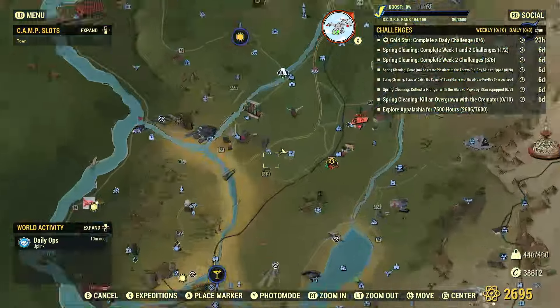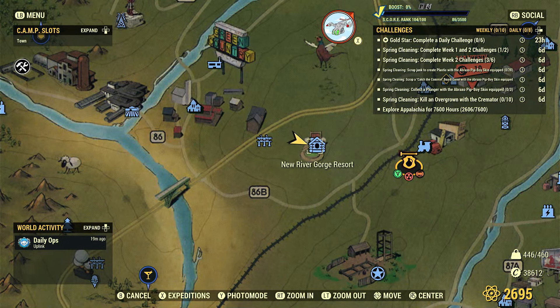I am here at New River Gorge Resort — there are exactly three here. There are seven around White Springs, though I hate going around White Springs, that's probably going to be your best bet. There are four at Wavy Willards, three in Clarksburg, and three in the Converted Munitions.